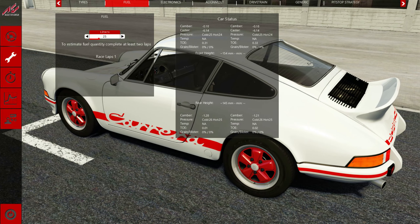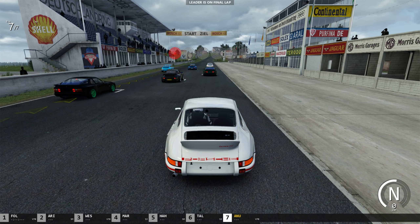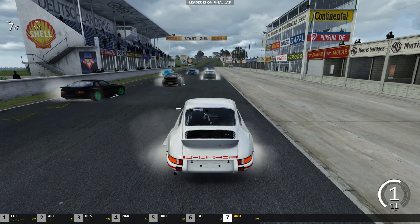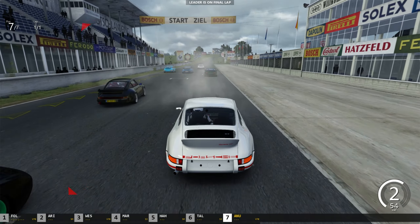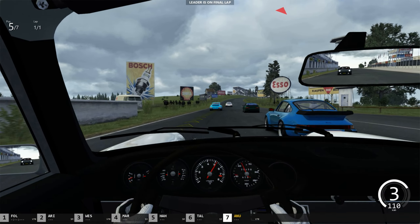This track is from Fat Alfie — he makes these amazing tracks and they are absolute plus-2 tracks. The 5 red lights illuminate and the German Grand Prix is on. That 944 is done for the day — anyways we are driving a Porsche Carrera RS 2.7.